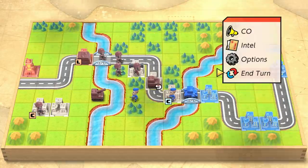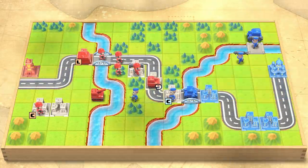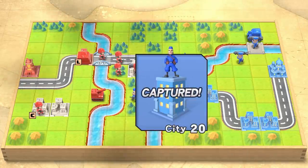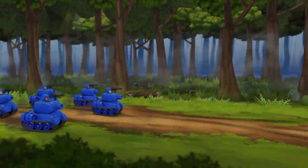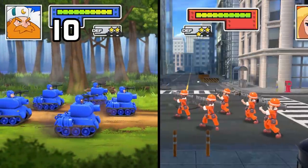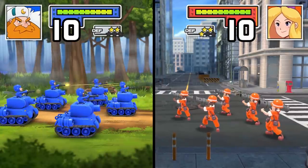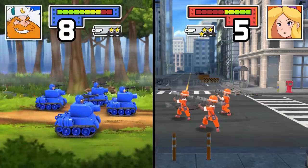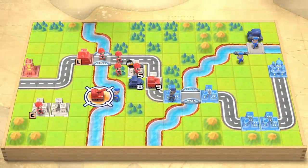Everything's looking good. I'm going to end here and go to day two. What's your overall plan for dealing with this medium tank? I'm going to create a diversion — my goal is to first move all of my troops over, then use my APC and my tank to block the medium tank from moving while I try to capture the headquarters.